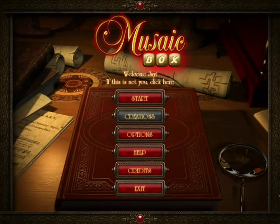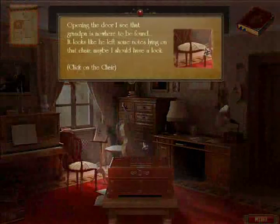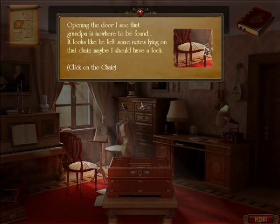I've created a new profile for this. The other day I got a letter from my grandpa. He said to come to his house at once and they can't wait to see me. He also hinted at some birthday present that awaits me there. Opening the door I see that grandpa is nowhere to be found. Looks like he left some notes lying on that chair. Maybe I should have a look.